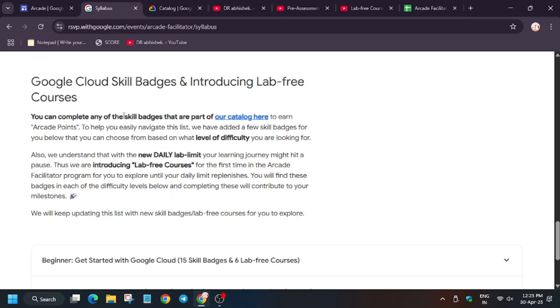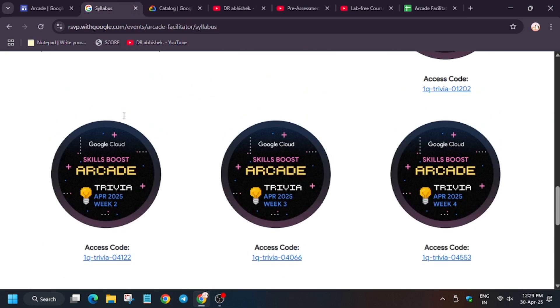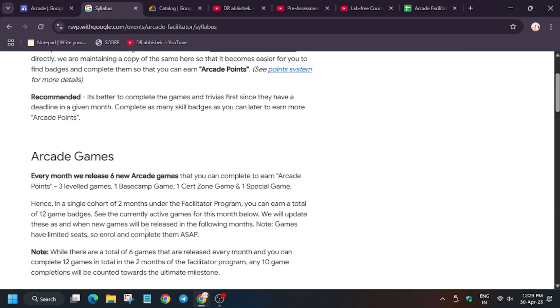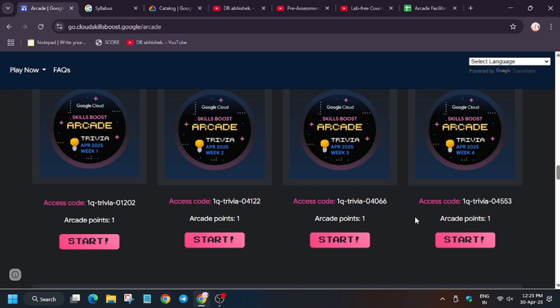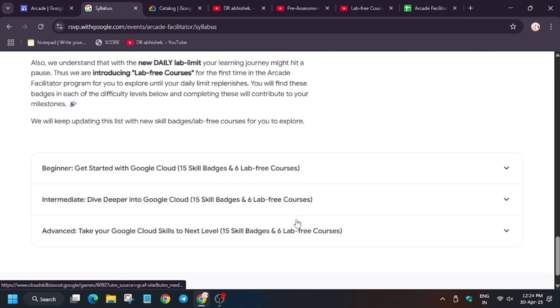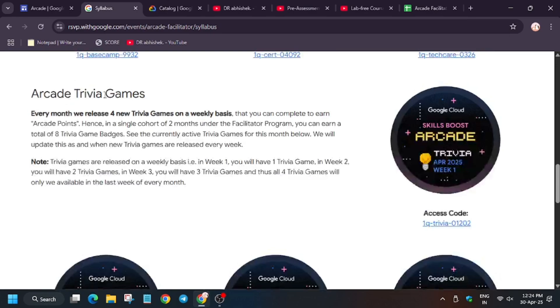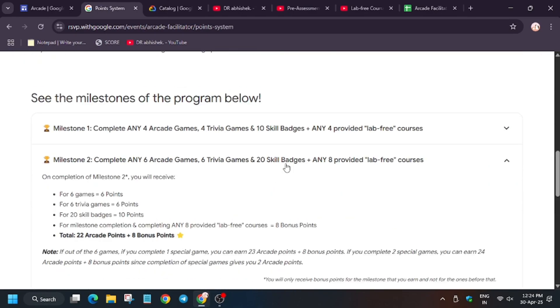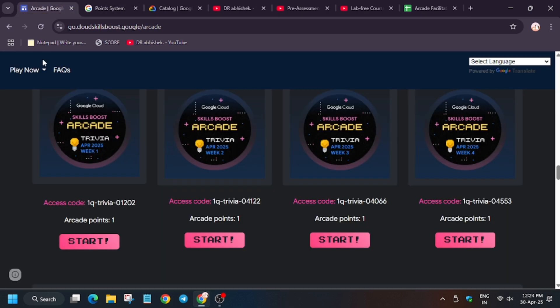In case you haven't subscribed to the channel, do subscribe and like the video. Let me confirm all the confusion once more: Arcade is only for swags, and the Arcade Facilitator Program is only for bonus points. Here is the syllabus and the games you have to complete for each milestone. You won't get bonus points in additive form — if you complete Milestone 1 you get 2 bonus points, Milestone 2 you get 8 bonus points, not a merged 10 bonus points.